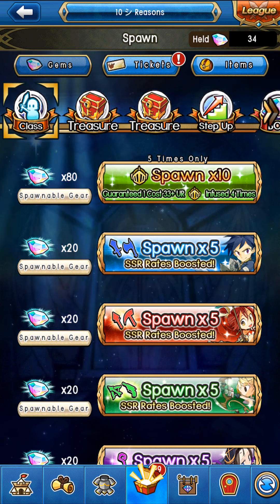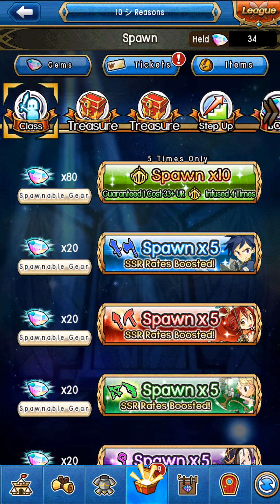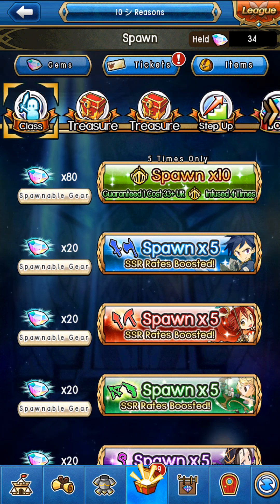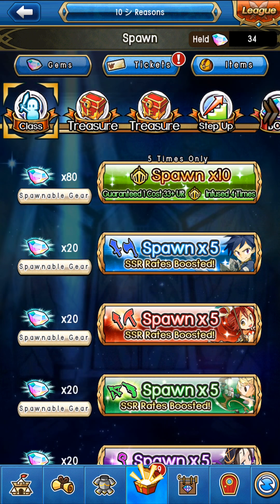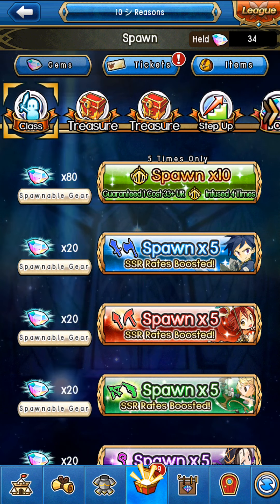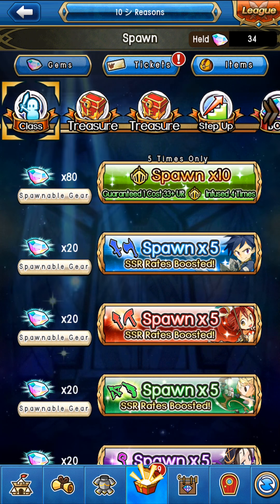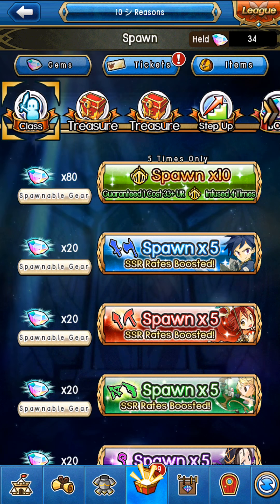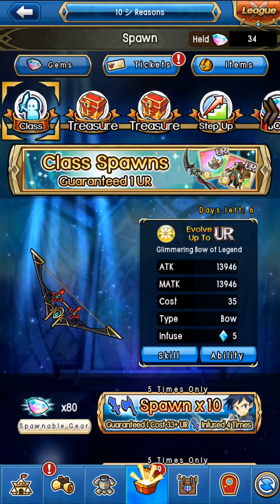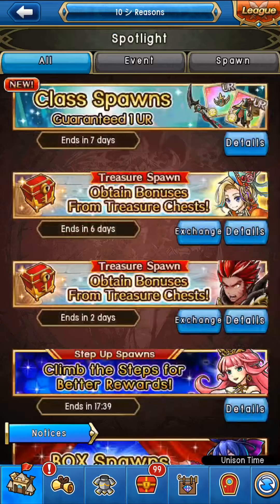There are so many spawns out there — step up, monster class, SSR feature gear piece, awakening orb, ethers — just so many other spawns you could save for, and they're going to be reoccurring each and every week. We have treasure spawns and so many other spawns that can help you rather than the SSR rates boosted. Please stay away from the SSR rates boosted by all means necessary.